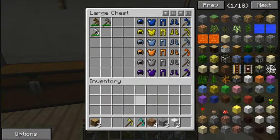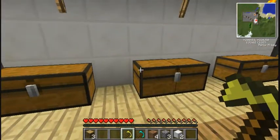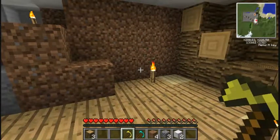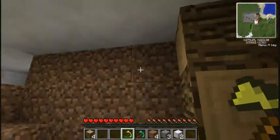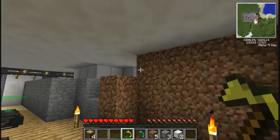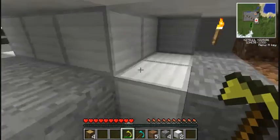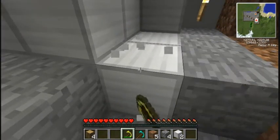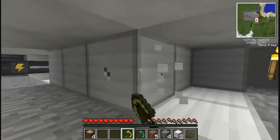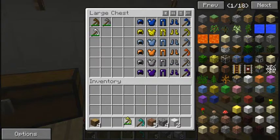The gold one is faster but has less durability — it's only got like 32, which is crazy. It's like instant on dirt, instant on stone. I didn't know that gold can break iron, so it's basically just for extreme speed. It's just like a really fast pickaxe basically.